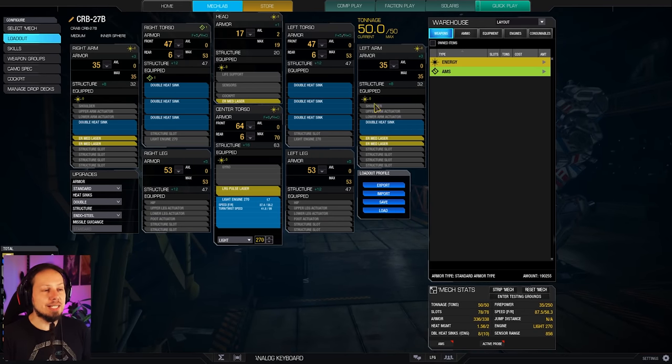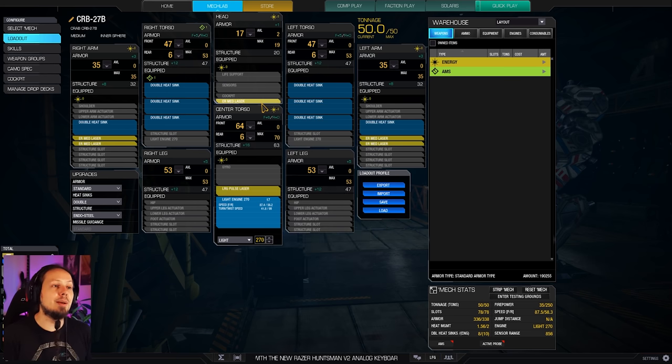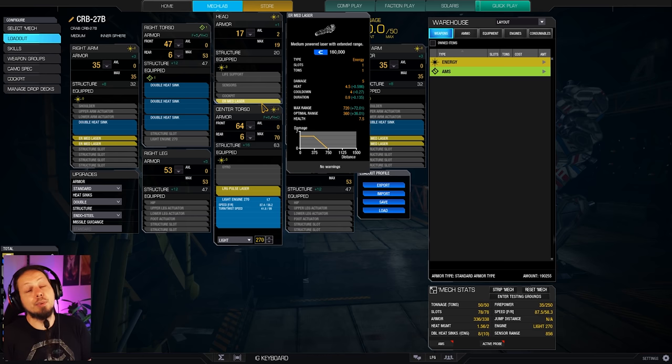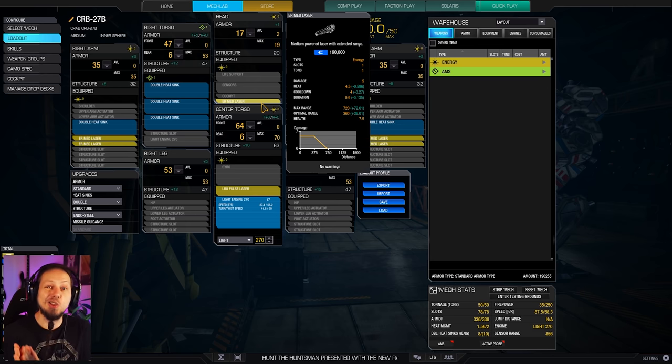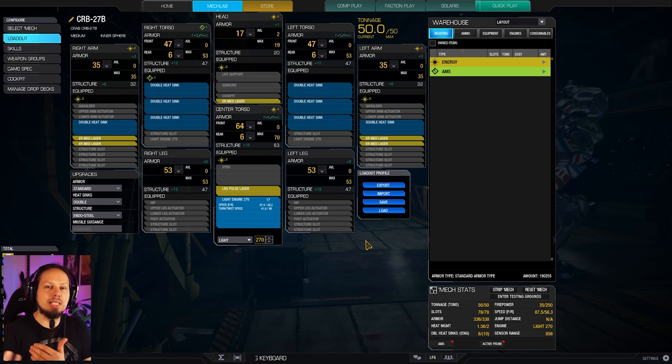Let's take a look at the build. We have six energy hardpoints spread all over the mech. The center torso has a large pulse laser with a range of 400 meters dealing 10 damage — very straightforward and solid. We have ER medium lasers in the head and two in each arm, also with about 400 meters range. Overall we deal 35 damage alpha strike, which isn't much, but we have good enough heat management to stay constantly engaged, shooting over and over, racking up damage over time. With our great brawling silhouette we can stay in the fight and act as a small but consistent DPS tank.